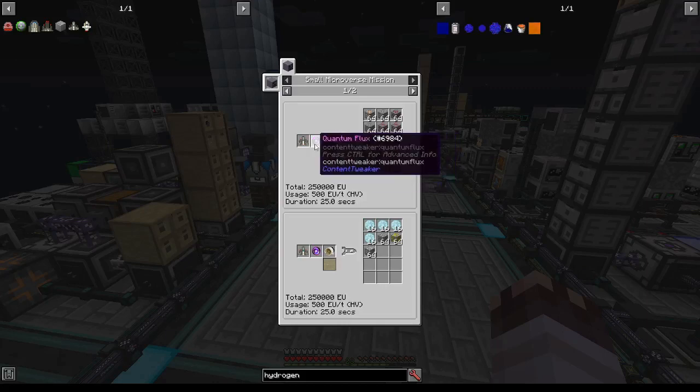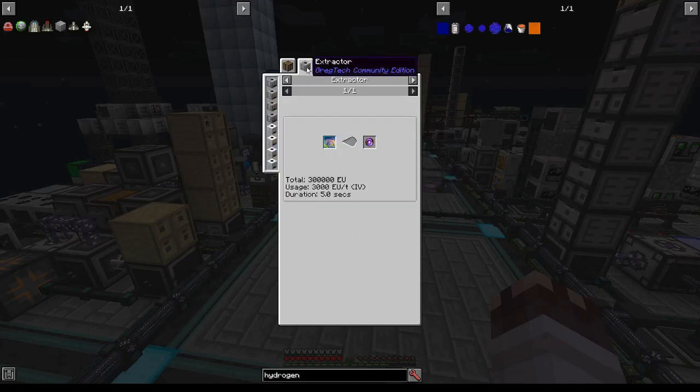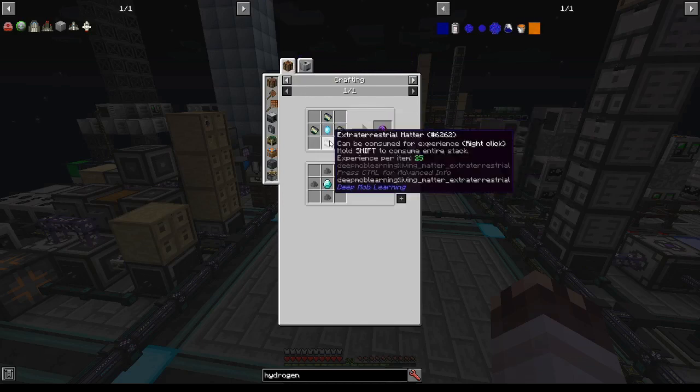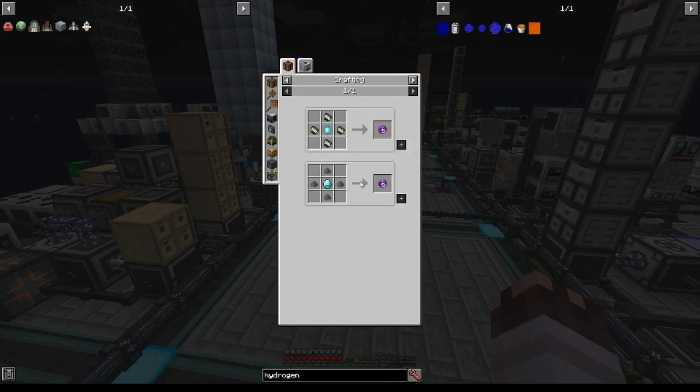We already have the rocket fuel for Microverse missions, but we also need Quantum Flux. There are multiple ways to get this. The best way, given what we currently have, is using extraterrestrial matter and pulsating crystals. Moon dust is only a good idea if you're on the moon when it's in huge supply — if we're only getting it from the Tier 1 Microminer like me, we shouldn't use it.